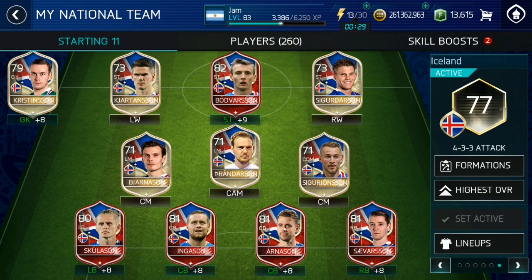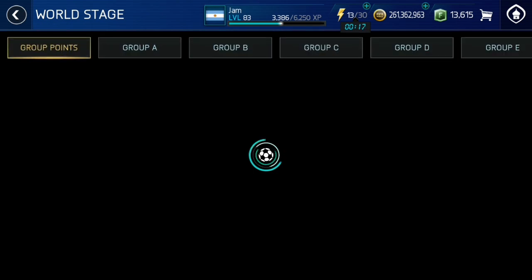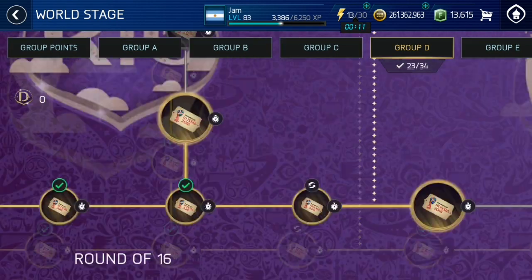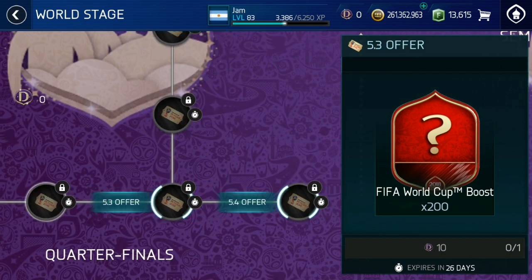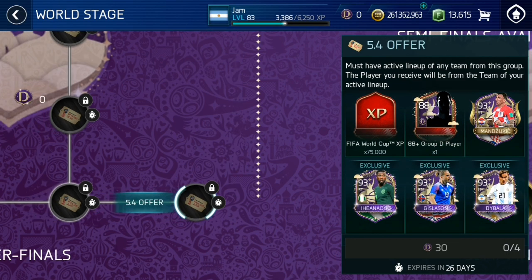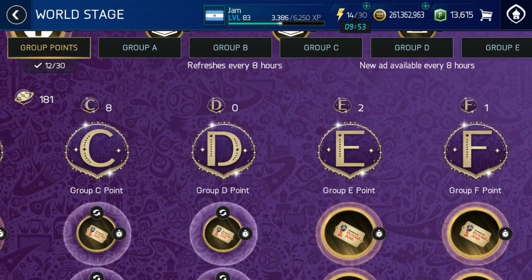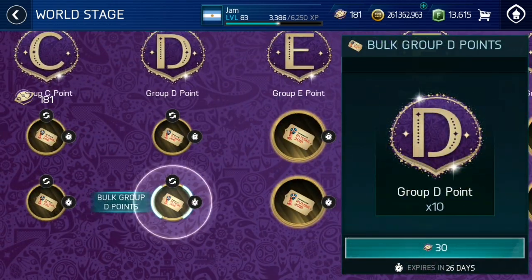Welcome to another video on the channel. Today we're going to be upgrading our prestige team, but first we're going to pick up a new 93 overall master. This is why I grind campaign — to get world stage points to advance on this tree, because it's an absolute gold mine. The quarterfinals rewards are very good value: it only costs 60 points to go from the start to the end. That's 10 points per node for 200 skill boosts, so 30 points for 600 skill boosts, plus 30 points for a 93 overall auctionable player, which is crazy.